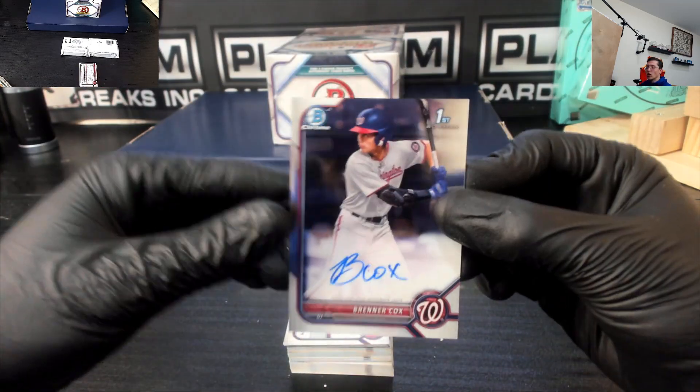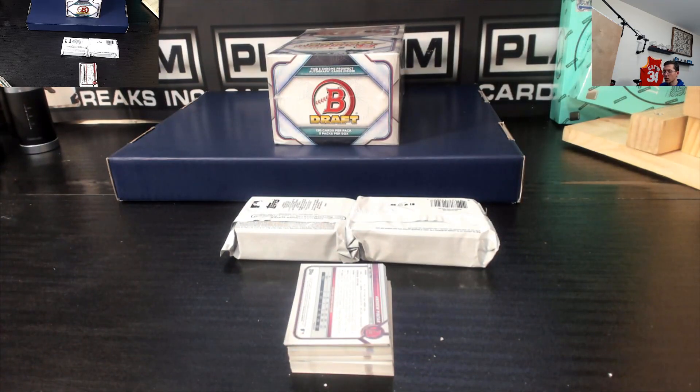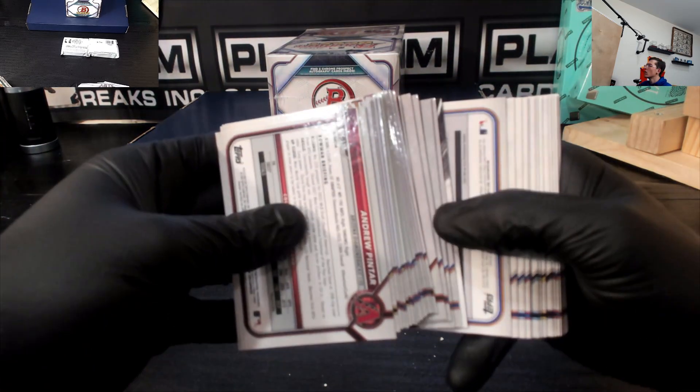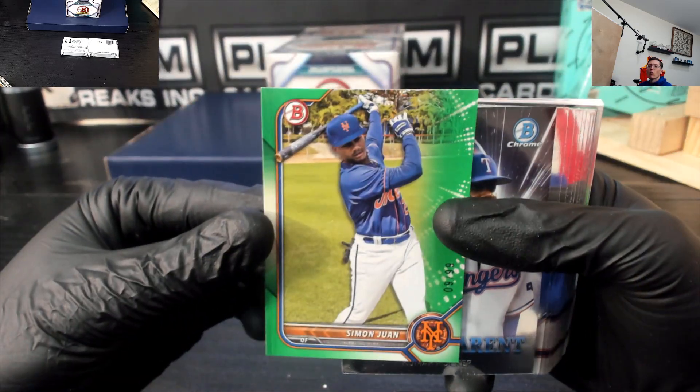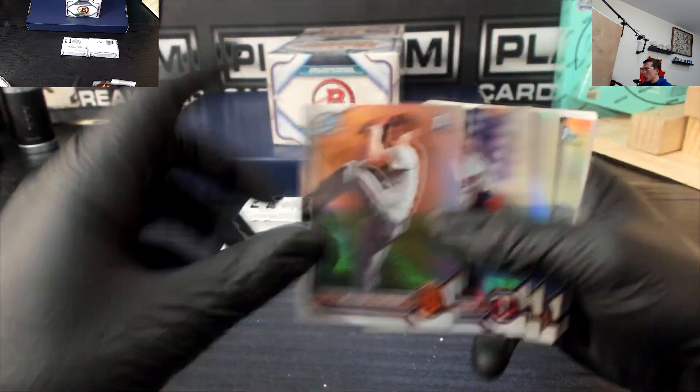We got a Brenner-Cox base signature for the Nationals. Cox for the Nationals. Out of 99, Juan for the Mets — green paper. Out of 99, Ramos for the Dodgers — green refractor.